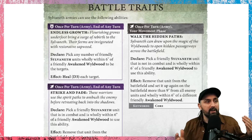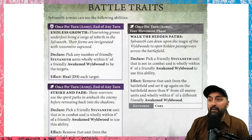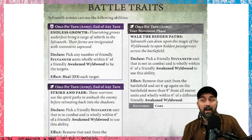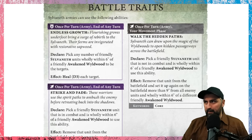Let's look at the battle traits which apply to the Sylvaneth army. The first one is Endless Growth: pick a number of friendly Sylvaneth units within 6 inches of a friendly Awakened Wildwood to be the targets, and those units heal D3 each. That's quite nice, because it's at the end of any turn, which means the end of every turn. There's a lot of healing, in my personal opinion.